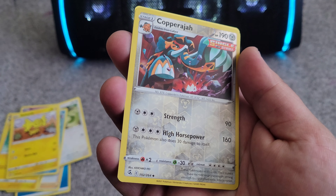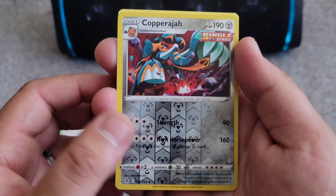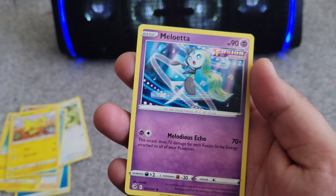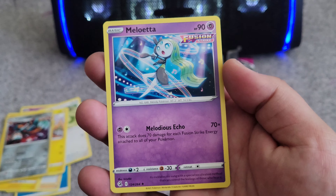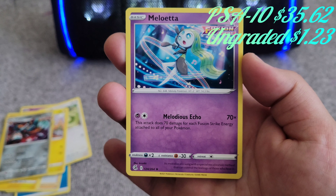Copperajah, another reverse holo — uncommon, I believe we have this one already. And Meliodas, rare card — adding this one for sure to our collection.